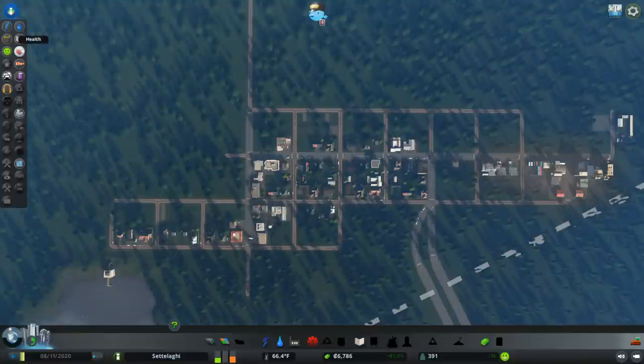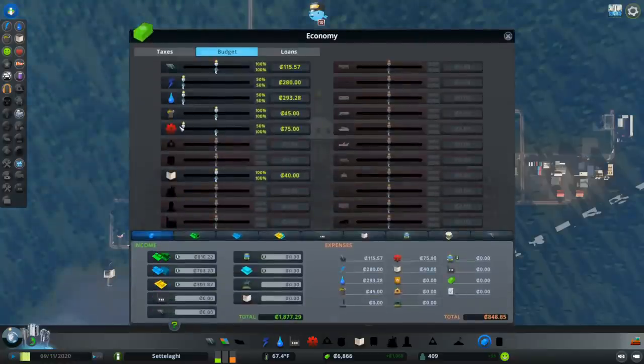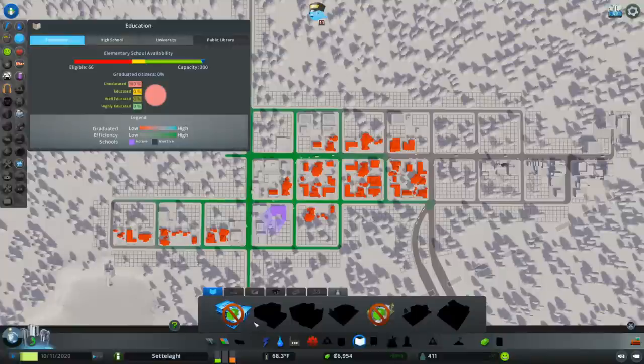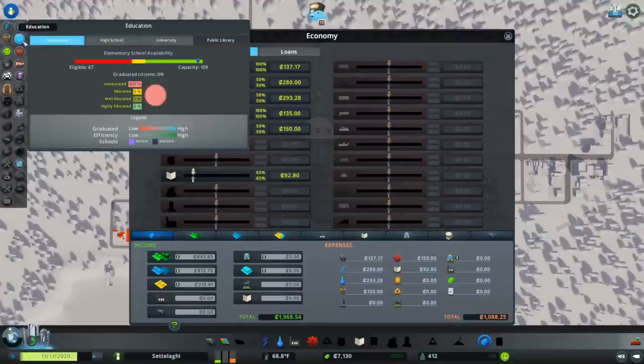Our city is too small to use the full capacity of most services, so we can still save a few credits here and there without hurting anything. First, let's look at healthcare — we have way more capacity than we need, so let's drop the budget down to 50% for now. Notice how the green area around our medical clinic has shrunk — that's what happens with service buildings when we lower their budget. Now for education — again, we have way more capacity than we need, so let's drop the education budget down to 65% to save a few credits each week.